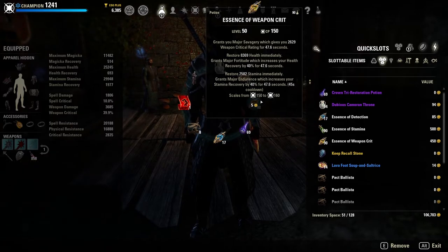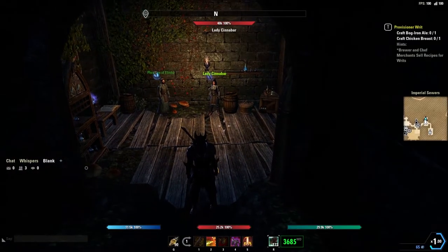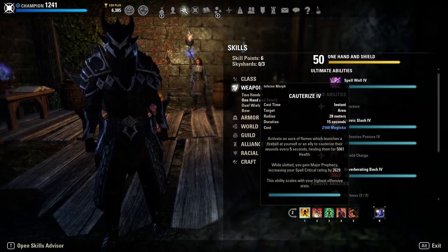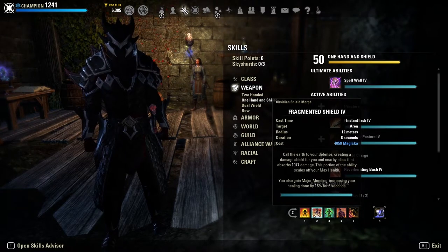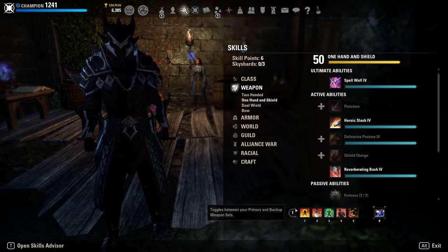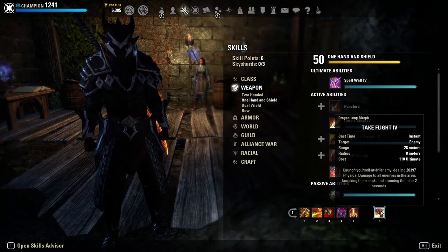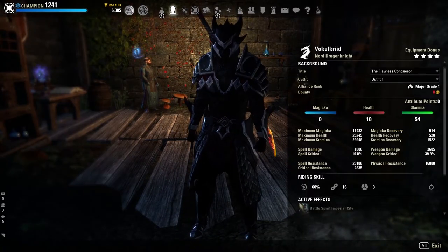For potions we are using savagery potions: major savagery, restore health, major fortitude, restore stamina, and major endurance. I don't think we have a lot of magicka problems — Cauterize is super cheap, Volatile isn't super expensive, and Fragmented Shield is our big magicka consumer — but Battle Roar gives me plenty of magicka sustain from how often we're getting our ultimate.